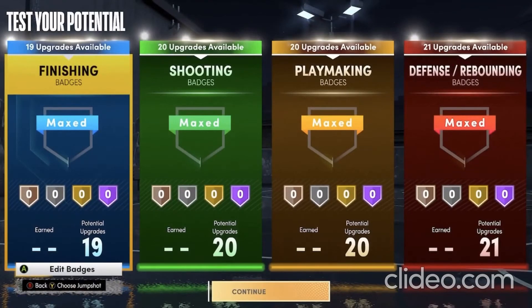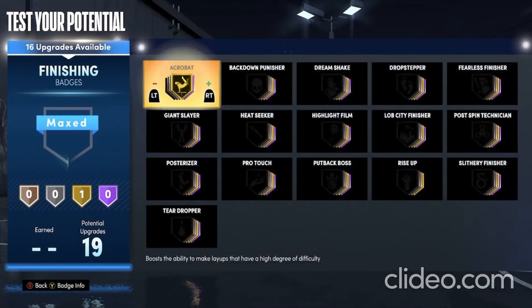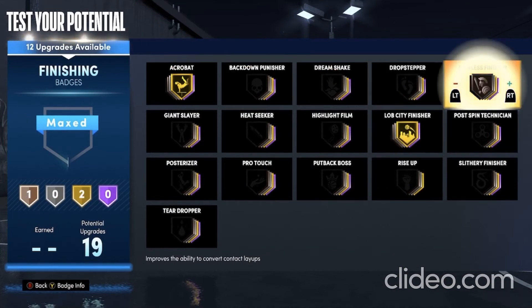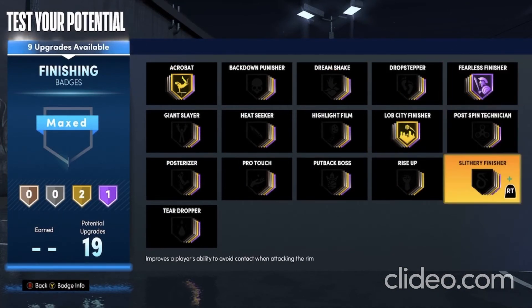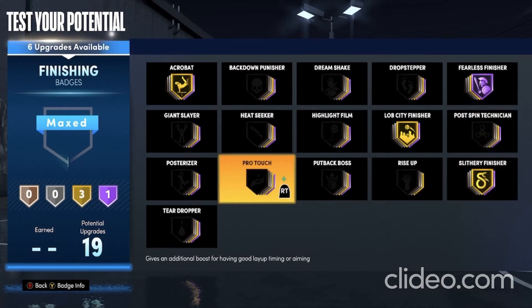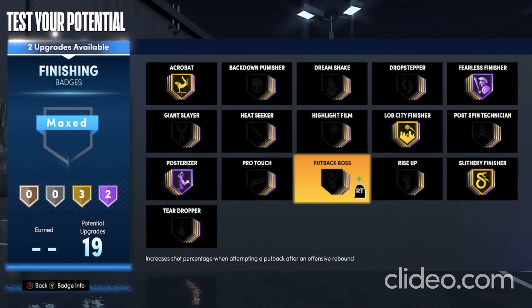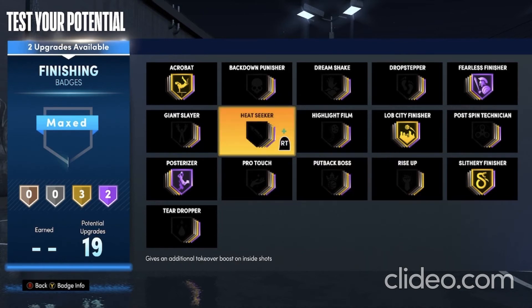So here are the badges for this build. For finishing, you have Acrobat on gold, Lob City Finisher on gold, Fearless Finisher on hall of fame, Slithery Finisher on gold, Posterizer on hall of fame, and this one doesn't really matter but I'll just go with Heatseeker.